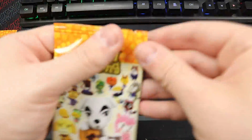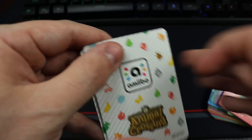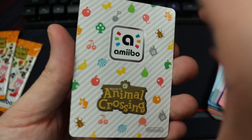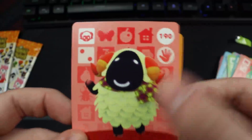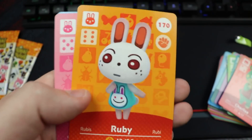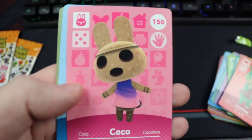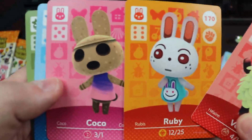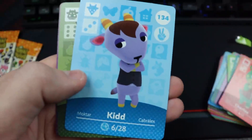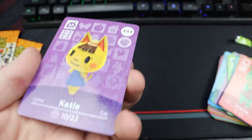Three packs left — series 2 is solid too. I couldn't name a series that's quote-unquote bad; they all have pretty good villagers. Here we go with Vesta — quietly a pretty good fall villager, kind of looks like a little candy corn sheep. Ruby — I didn't have Ruby, so this is great. Coco — didn't have Coco either, solid pair. Next: Kid, Coach, and Katie — I like this, it's a great pack. Couple bunnies carrying that one.